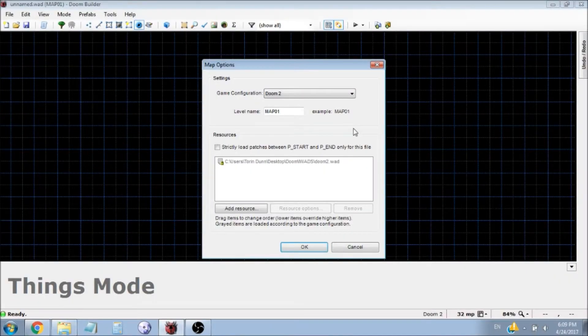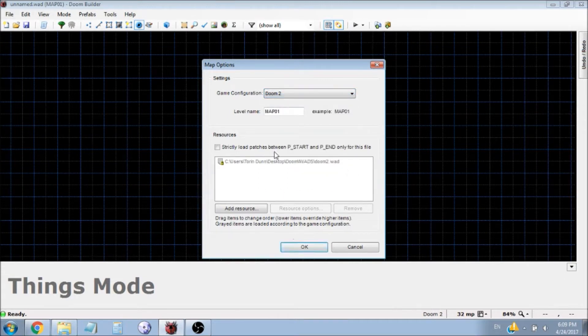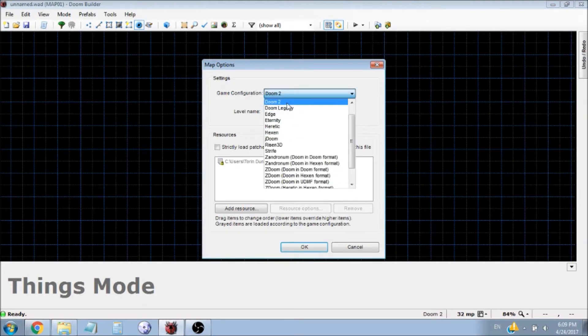Hello YouTube, this is the Demon Turtle, and I'm going to be showing you guys how to do simple lifts in Doom Builder today. I'm going to start in the regular Doom 2 configuration, and then later in the video I'm going to show you advanced features using the ZDoom Doom and Hexen format. So you can just bear with me for a minute if you're not modding in Doom 2.